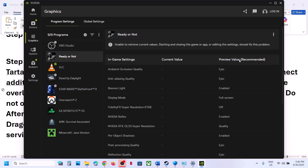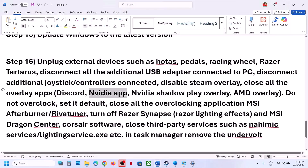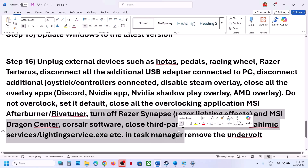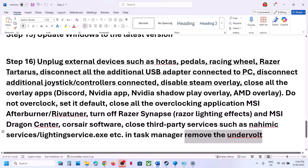In the Nvidia app settings, if there is an Optimize option, hit Optimize. If it is already optimized, you can revert it by clicking Restore/Revert and check. Also close all overlay applications and overclocking software. If you have overclocked your GPU, set it back to default. Close MSI Afterburner, RivaTuner, or any third-party services. If you have undervolted, remove the undervolt and then launch the game.